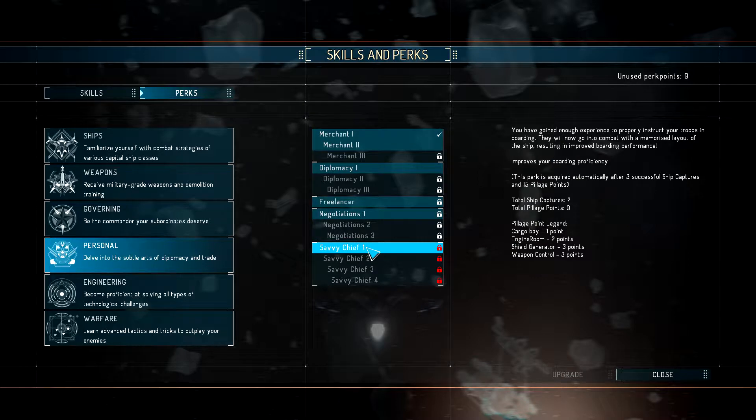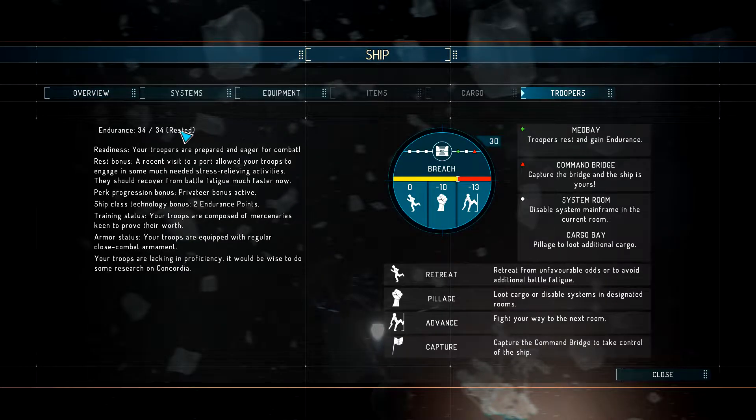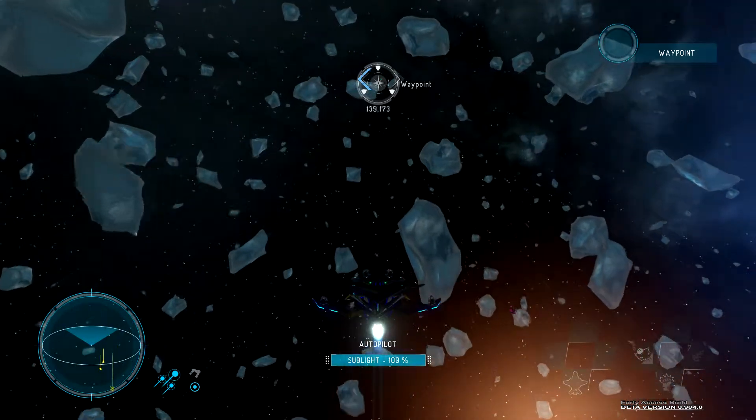There it is - savvy chief. Three successful ship captures and 15 pillage points. We have no pillage points - I would have thought we had some from pillaging the mining base but I guess it doesn't count. The rest of us - they get rest when we go back to base, which I don't think was a thing that happened previously in the last patch either. So that's nice.